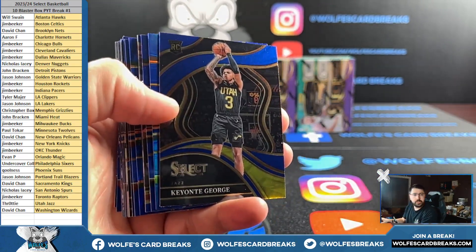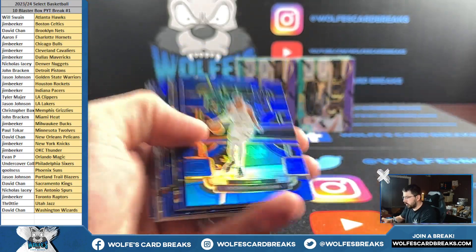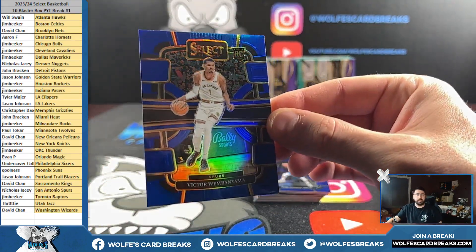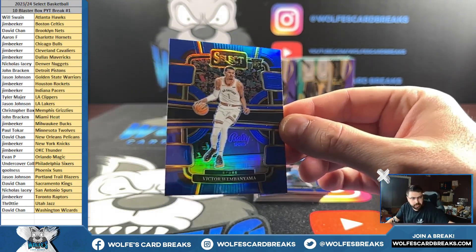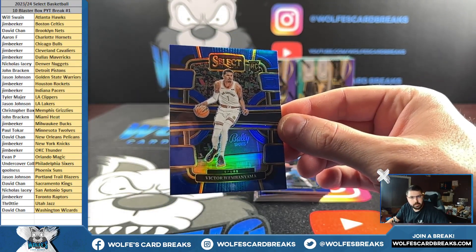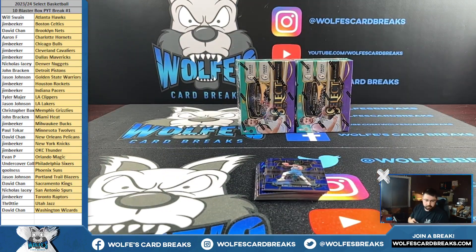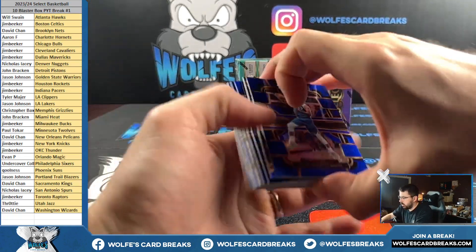Keontae George, courtside silver. Victor Wembanyama — retail silver, baby! Just throw a little on there, considering it's our first one. Got the silver though. Concourse silver.